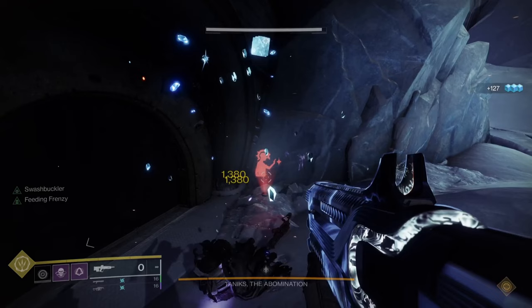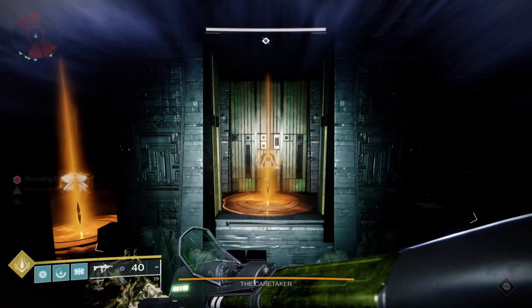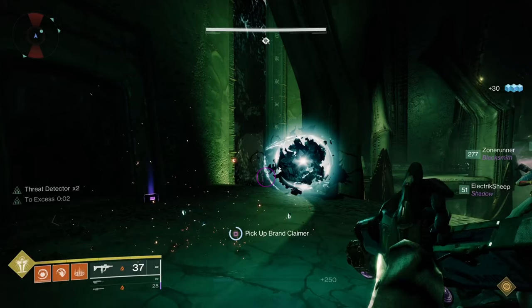Unlike more recent Destiny 2 raids, such as Deep Stone Crypt, with the common thread of augment mechanics and Vow of the Disciple using glyphs throughout the raid, the original King's Fall doesn't really have a strong common mechanic running through it. What Bungie has done is to retrofit buffs and debuffs, known as brands, and the mechanic of claiming these brands over the top of the existing D1 encounters.